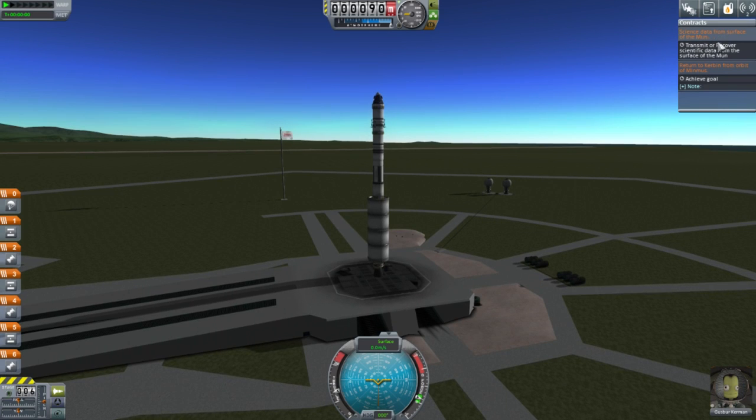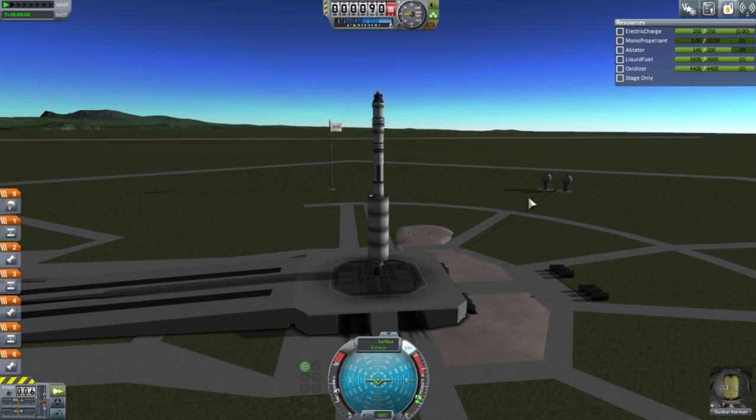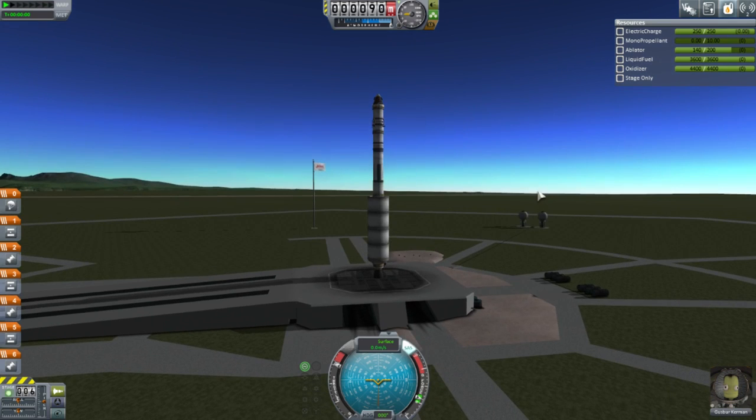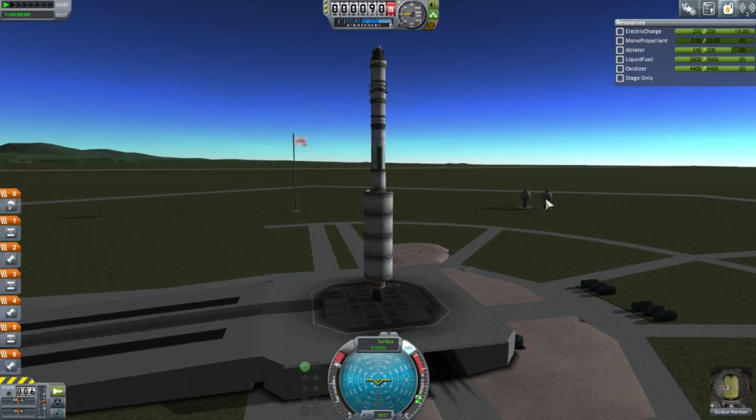First one is science data from the surface of the moon and I'm trying to land Gusber. I jump from version to version so often that I might not — I won't claim too much — but here we go.